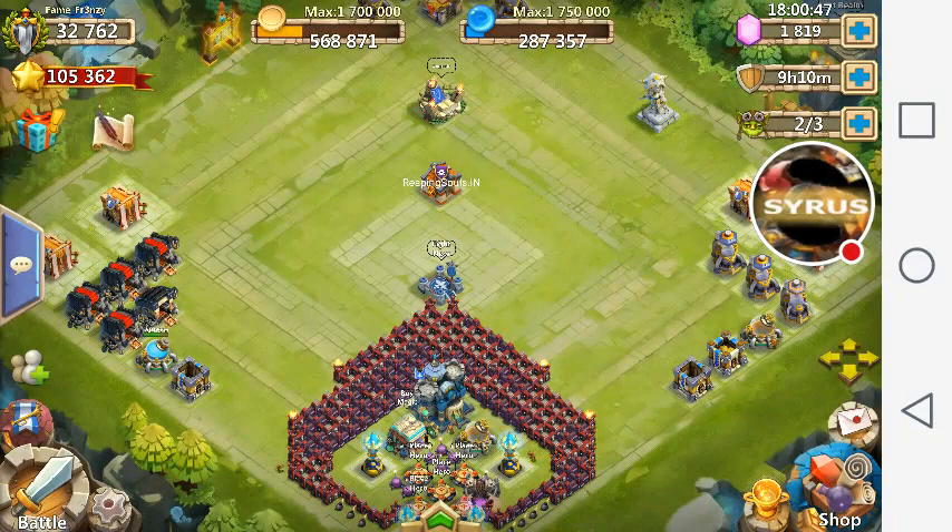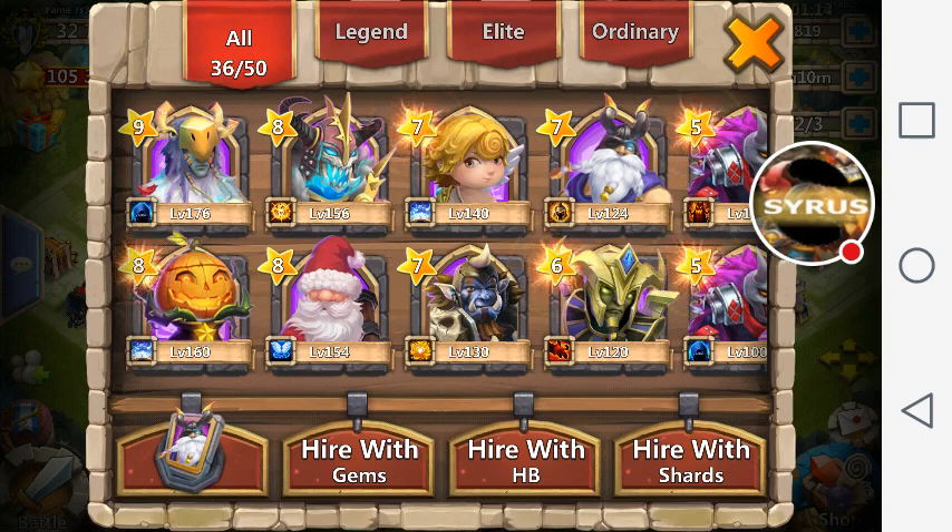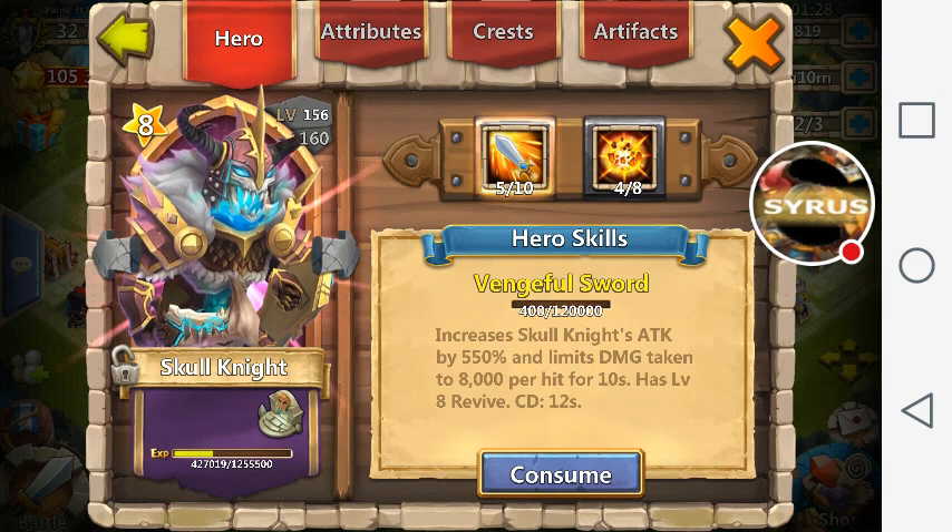People have messaged me asking how I went from 14,000 might back in January to already 32,000 might. For those who know this game, the answer is heroes and skill levels. Some people say I've had nine months — sure, but you probably don't have many heroes in your altar. Heroes are so important because IGG uses a formula based on four things. One: your hero's level — a level 156 Skull Knight gains five might for every level.